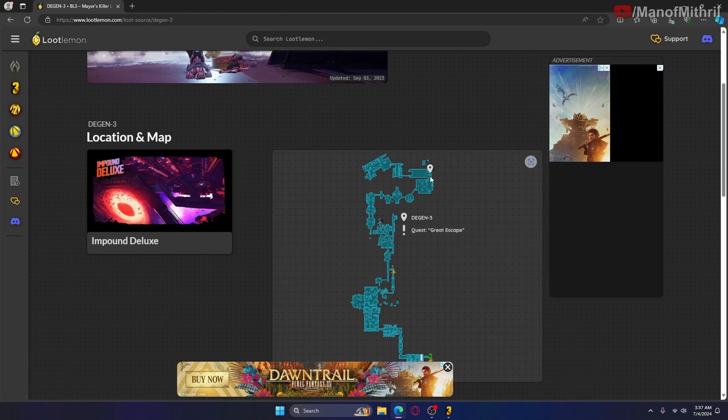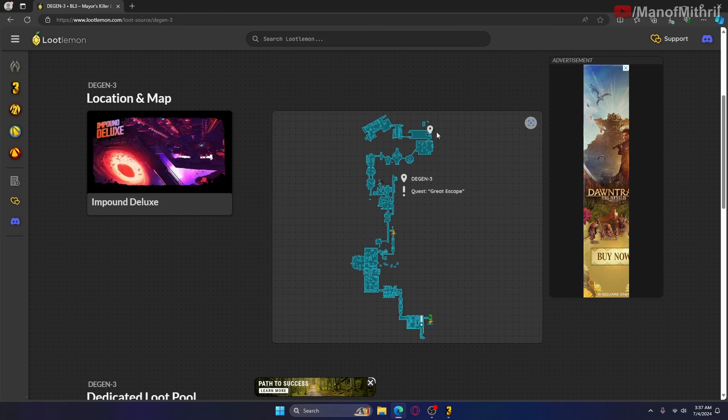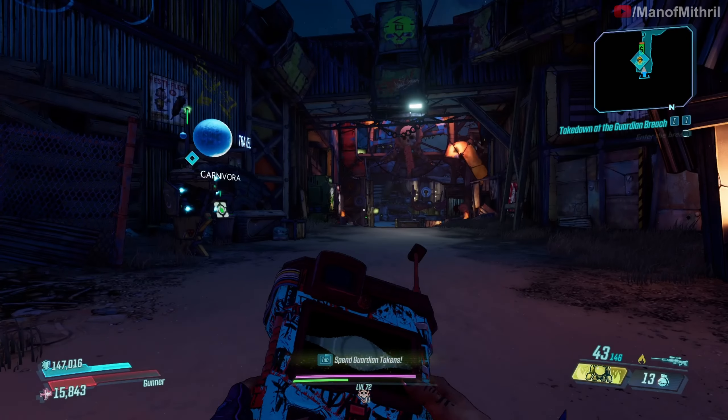Now the problem is when I would fight and kill him, he would drop the loot through the world, which is kind of annoying because I had no idea if I got the Slow Hand or not. So each time I would have to go back to Sanctuary to check the lost loot and then run all the way back. So yeah, be careful — the loot just drops out of the world.